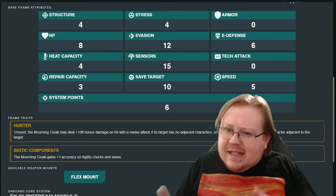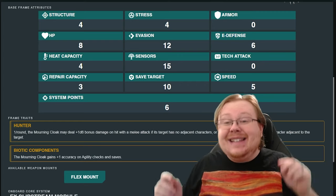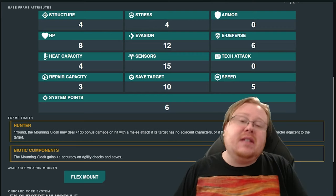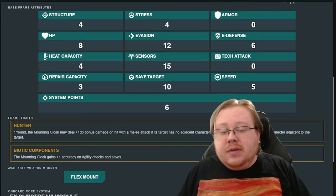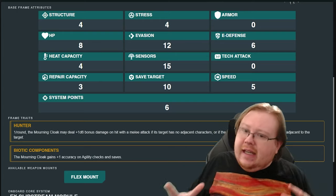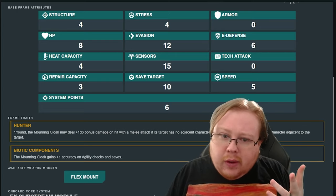Another pretty crazy thing on this mech is that for a Shimano mech — who tend to be a little more on the technically advanced side — their E-defense is abysmally low. That 6 is kind of nutty, and I think it's a compensation for its insane evasion, because most weapons in the game use evasion as their primary to-hit stat. So having a high evasion means less likely to take damage, but the E-defense is something that, if you're bad at it, there are certain mechs or enemy types that can just destroy you.